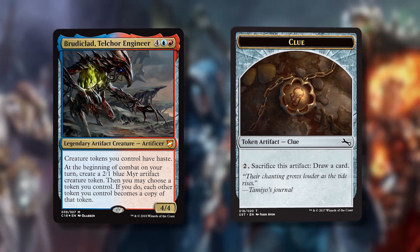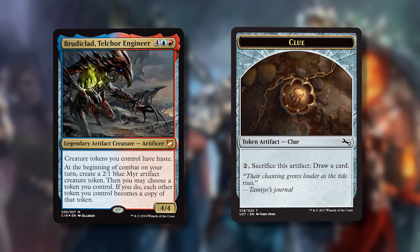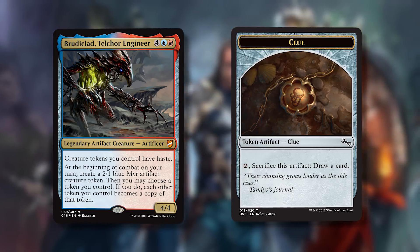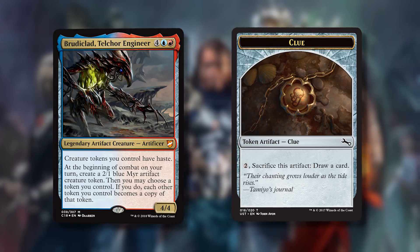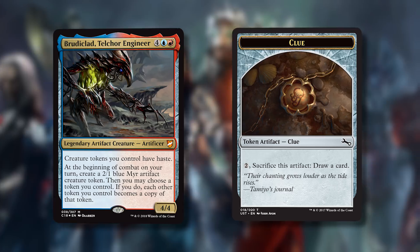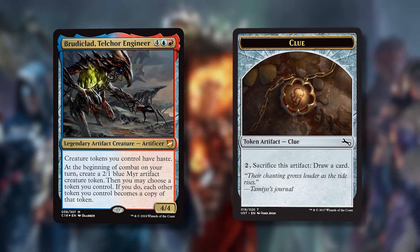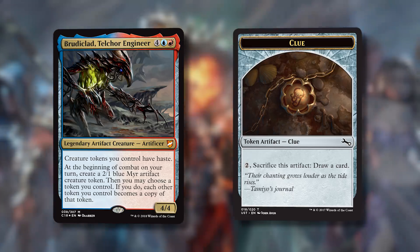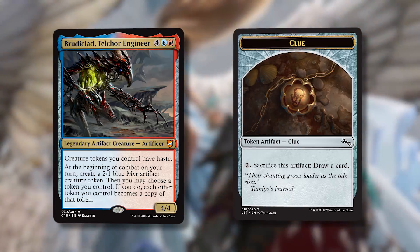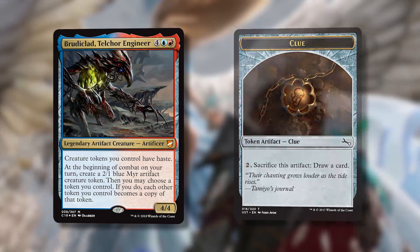You could also turn non-creature tokens into creature tokens — like if you make a big creature token and copy it. But if you already have Clues doing what you want, why change them? You're right, Clues can't become better than drawing a card.